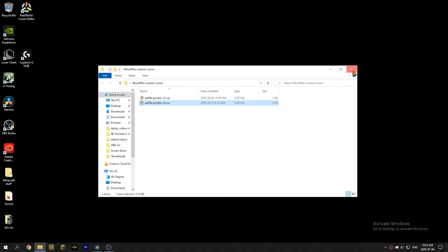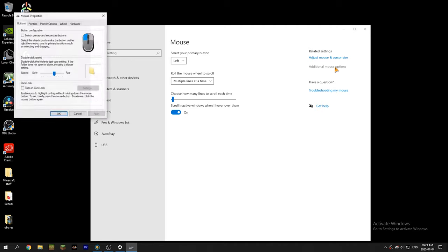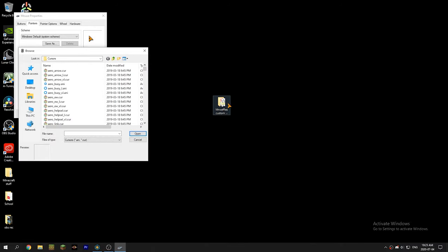The cursor that you see right now — I'm going to show you guys how to use them. Basically just press the Windows key, type in mouse settings, go to additional mouse options, go to pointers, and then basically go to normal select, click browse, and go find that folder.